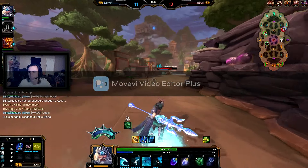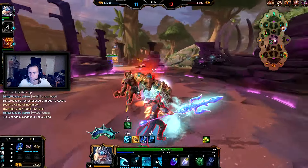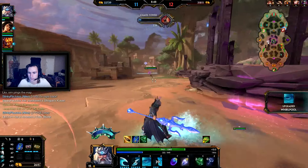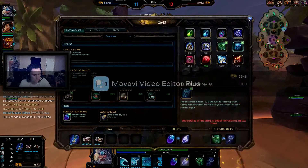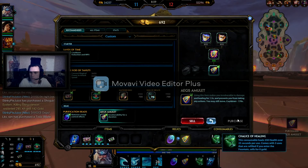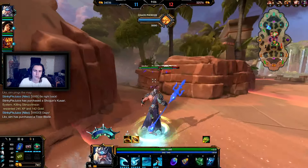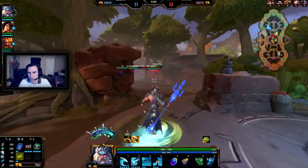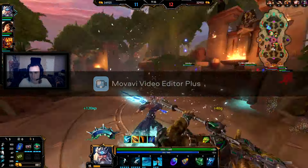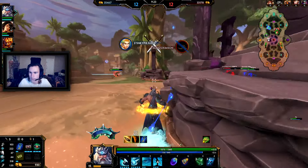Generally I could probably kill that Odin by myself at this point — we do like so much damage and attack speed, it's crazy. I don't always get Agus as a secondary relic, but for my first relic I always prefer to get purification beads because of all the moves that can stop you from moving and whatnot — very dangerous to get caught up. Looks like we got a lot of kills here.